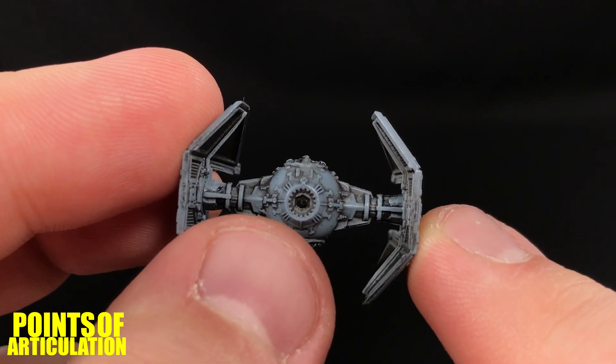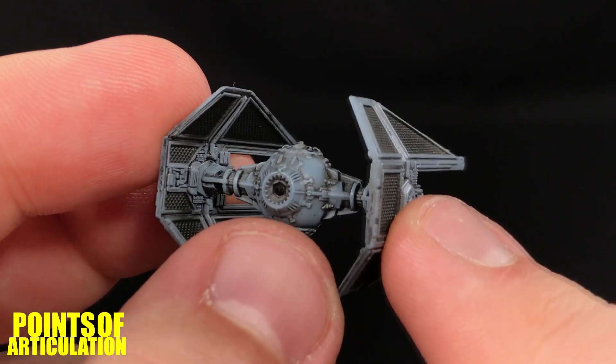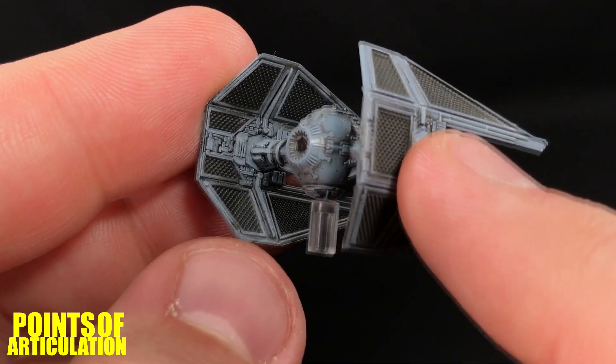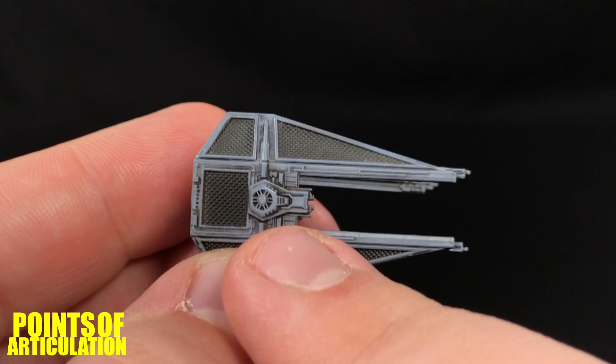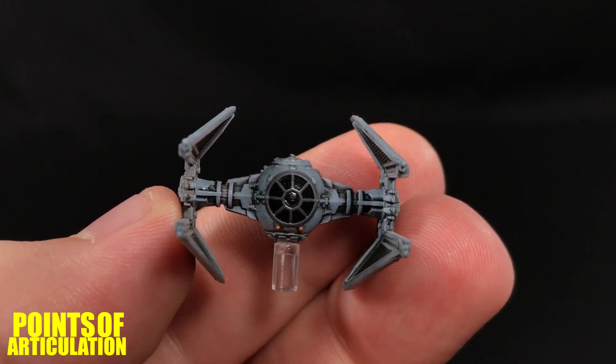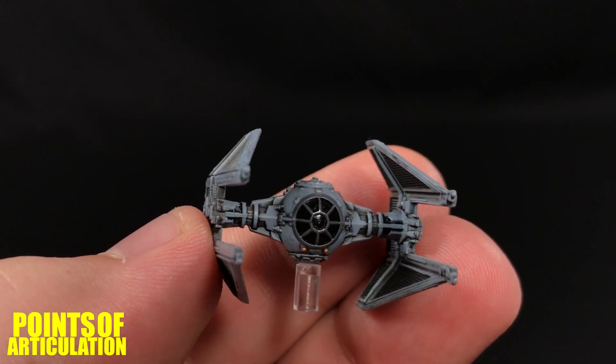And finally, the beautiful black wash filling in all those details and bringing them to life — you can really see all the details just popping. This looks amazing. I think they did a decent job with this one, especially on the wings where you can see all the details beautifully. That does it for the mold and the paint.